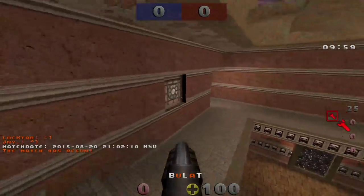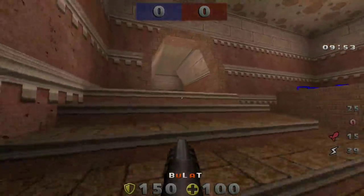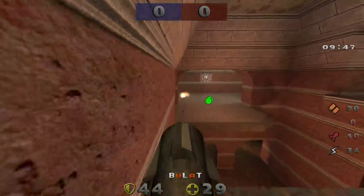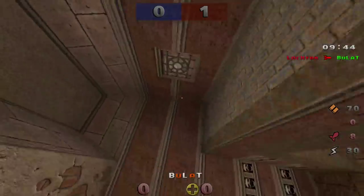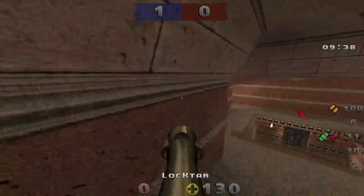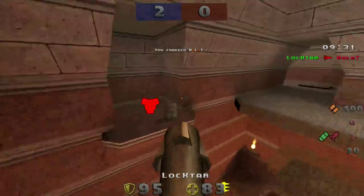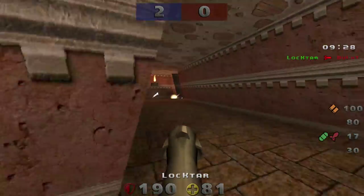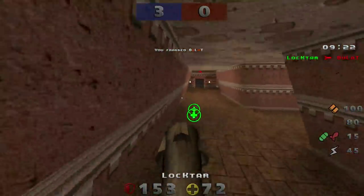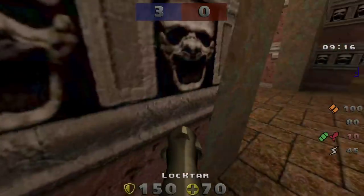I'm gonna spectate Bulat in the start because this is his map. He's gonna get the yellow spawn — Loktar gets the better spawn though with the mega and the red. He's actually gonna attack — he knows that Loktar has all the equipment except for the shaft. Loktar is gonna attack and he gets the first frag. First frag goes to Loktar. I would question Bulat's attack a little bit, but first game, gotta feel each other out. Loktar expecting Bulat to go for the red — nice frag. Bulat spawns the lightning gun so he's got a weapon, but he's gonna die immediately after. Gets another frag — three to zero for Loktar. Not the start that Bulat would want.